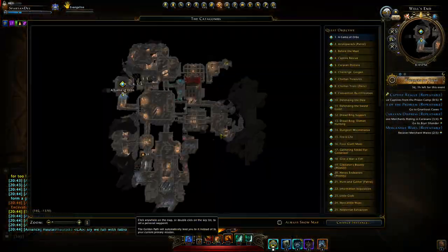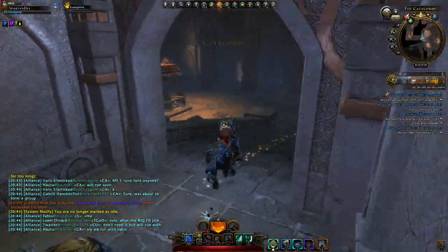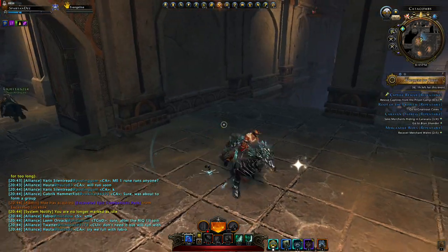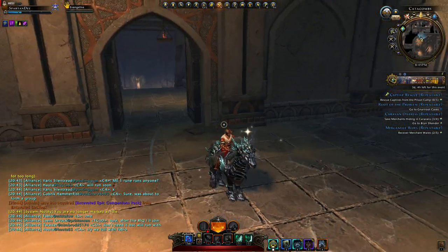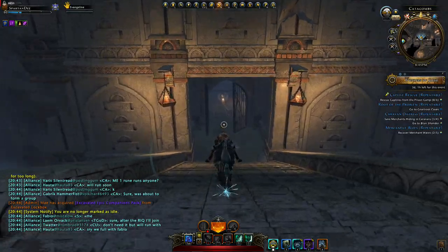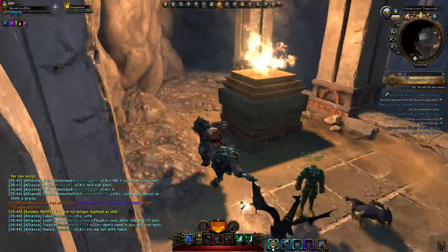We are at the Catacombs right now and we'll be hunting those named mobs here. Usually there is one — what's it called — a rust monster called Banebrite, I believe, and/or a jelly that appears around this area. So you just go down here where that guy probably is going. Okay, there's just a mount, not an actual jelly.